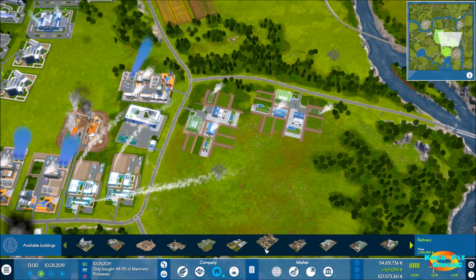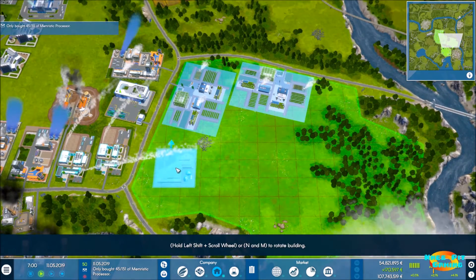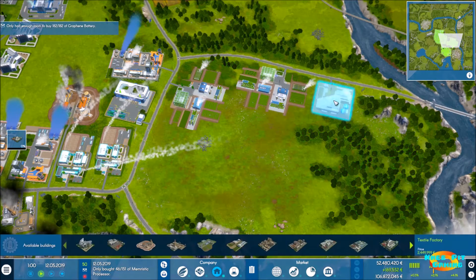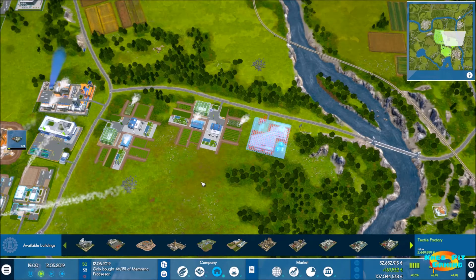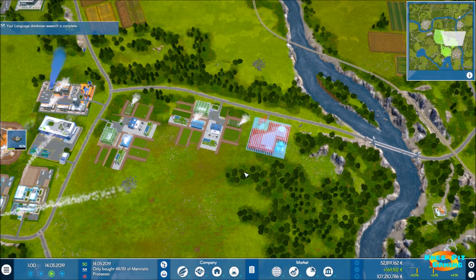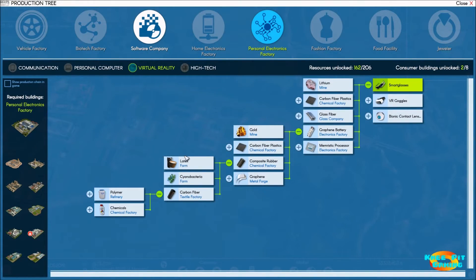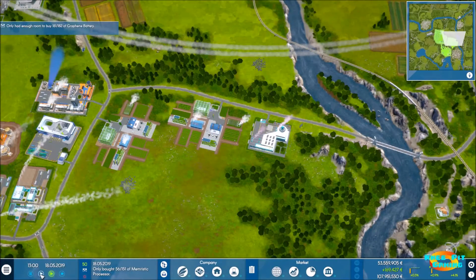Now we're ready to build the textile factory, which costs about 2.4 million. It doesn't take all that much room and we can fit one in here. We'll put the textile factory here, making carbon fiber. The components we need — polymer and chemicals — are available in our first warehouse. Once this is done, we'll be ready to build the composite rubber factory since we'll have all the components needed.